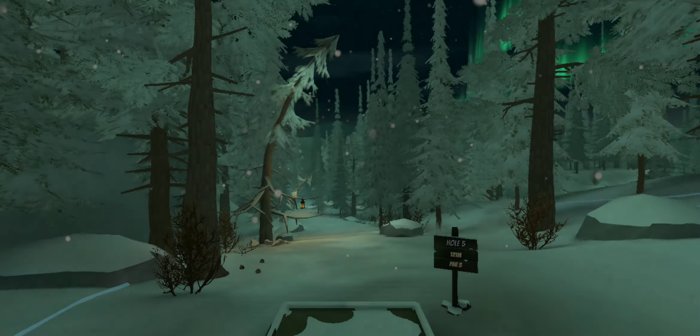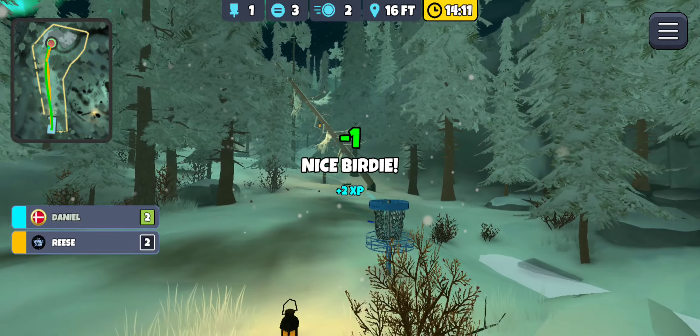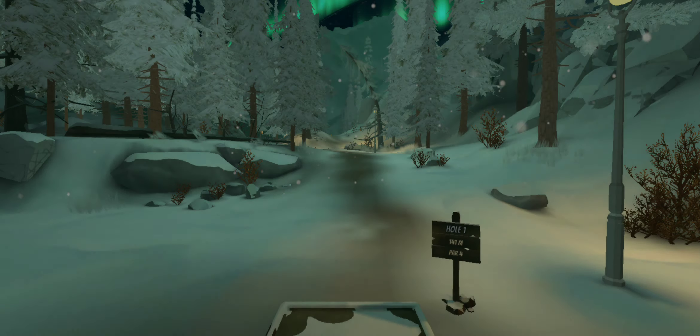We're going to go with the explorer around the trees — that should start to fade back for me. That looks really good, nice easy birdie to start, which is always a good way to start. Reese might have clipped a tree back there — let's see if he can save his birdie. He does! Nice shot from Reese, and we are all tied up, one under going into the second hole of Northern Lights.